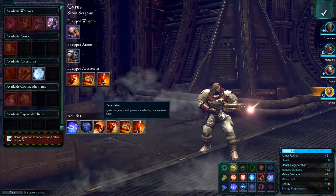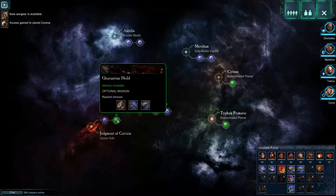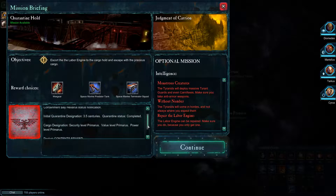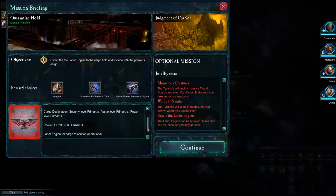I can also use the ignite the ground ability to basically deal damage over time. Let's go into this Quarantine Hold and see what's left on the Judgment of Carrion for us to deal with. I've extracted another vox recording from the Judgment of Carrion - it appears there's a cargo hold that may yield valuable assets. Containment data, hexaurus status notification, initial quarantine designation 3.5 centuries, quarantine status completed.